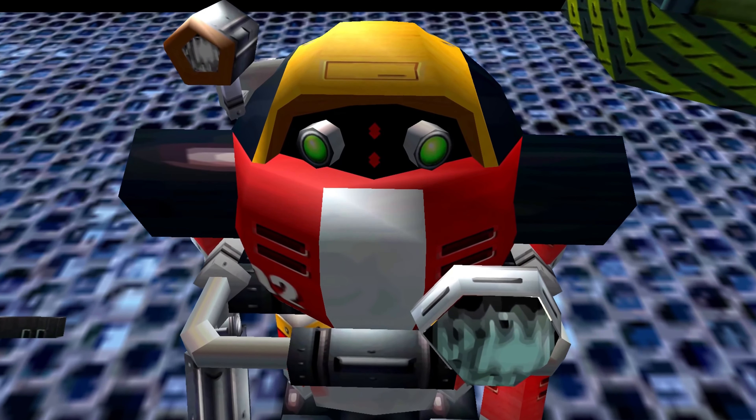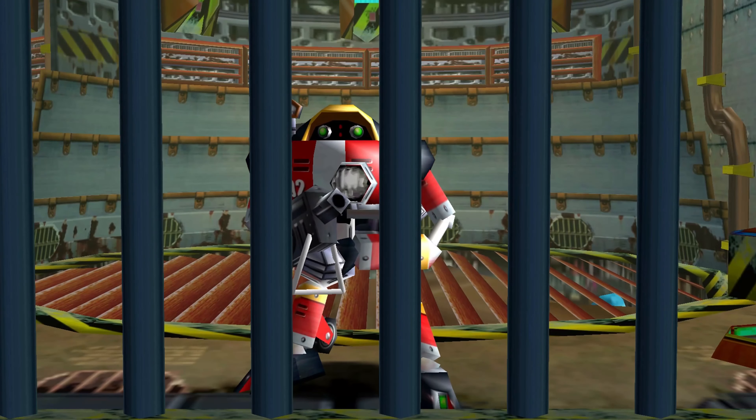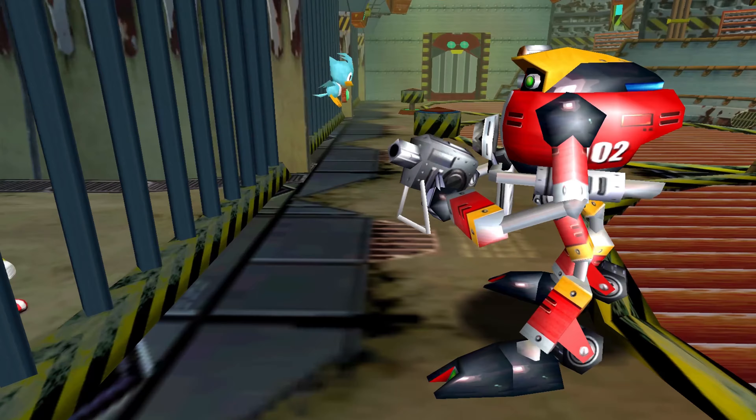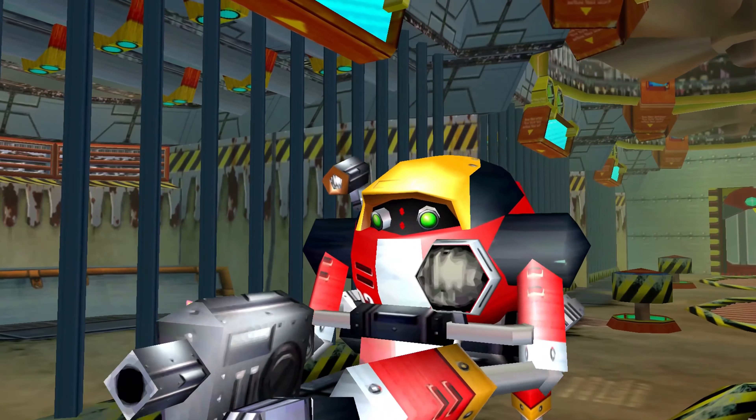Already it seems like our robot friend is growing a conscience, and this is pushed further when he goes to retrieve the bird from Amy, who makes an attempt to convince Gamma to release them. After staring at the bird for a moment, Gamma changes his mind and releases both of them from captivity.